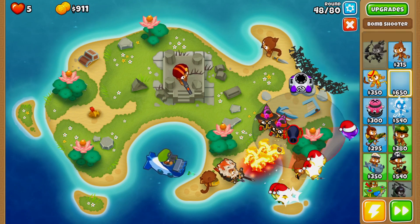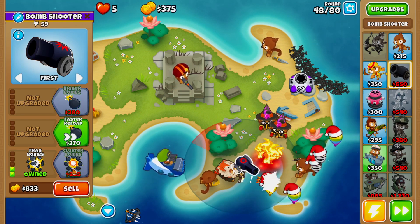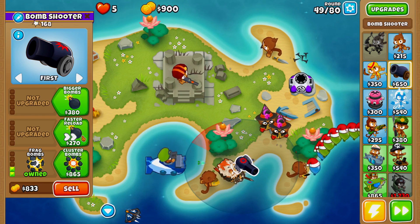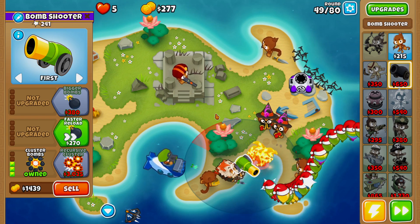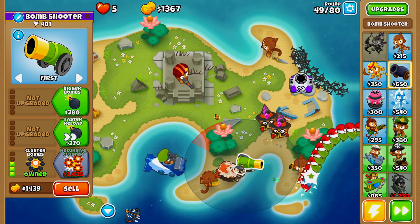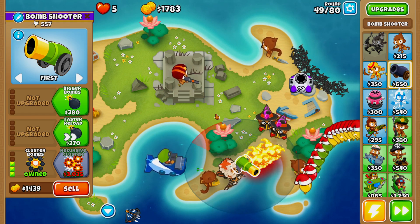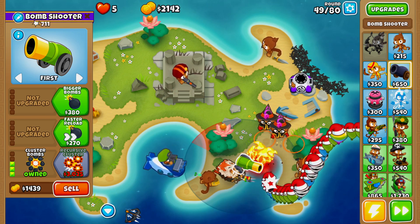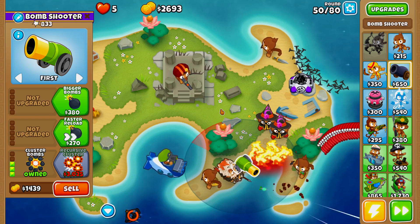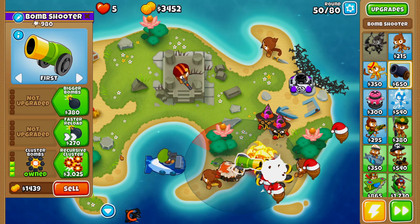Next we're going for a bomb shooter and then straight for recursive cluster. The main thing we're paying attention to is MOAB balloons — even though we have a monkey sub, our MOAB popping power is still very low. Whenever we see a MOAB balloon we're going to activate Quincy's rapid fire to make sure we don't lose. Even though we have a spike factory in the back, it's kind of weak since we only have it upgraded to faster production.